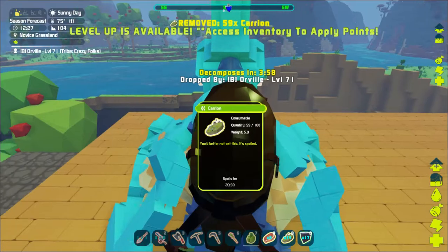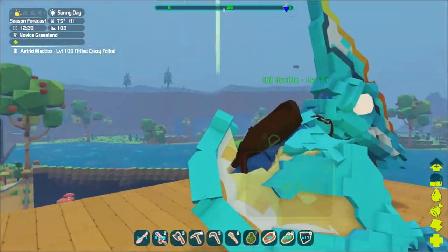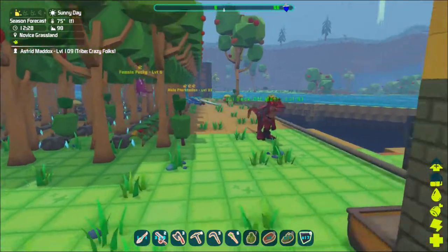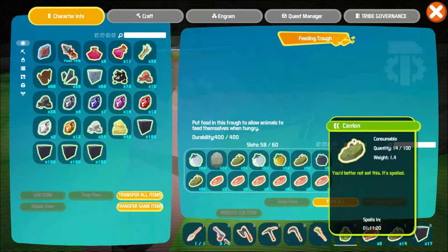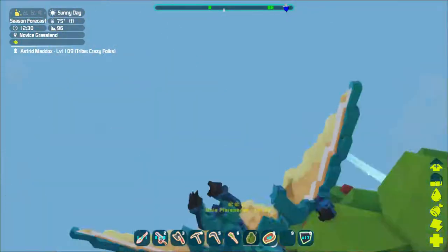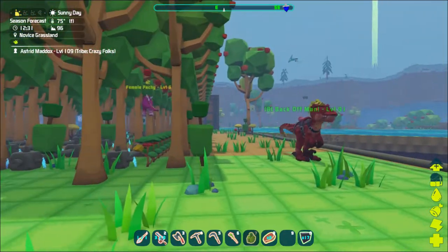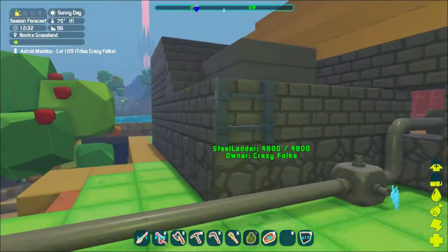One drop I haven't found a use for yet is spoiled meat. I'm sure there is one but I haven't figured it out. The noises these guys make - and there's a Pachycephalosaurus in there, oh my gosh.